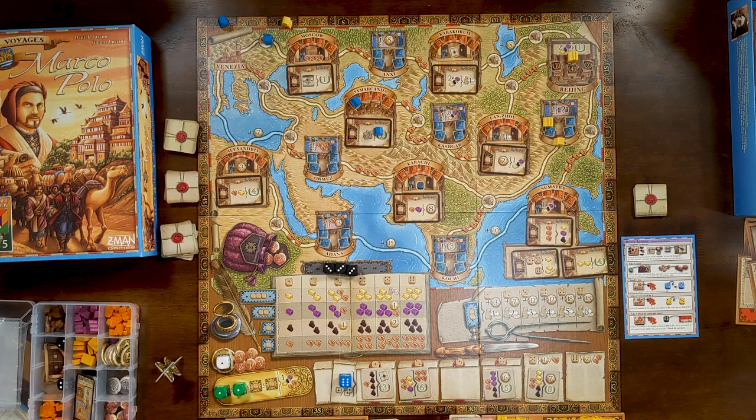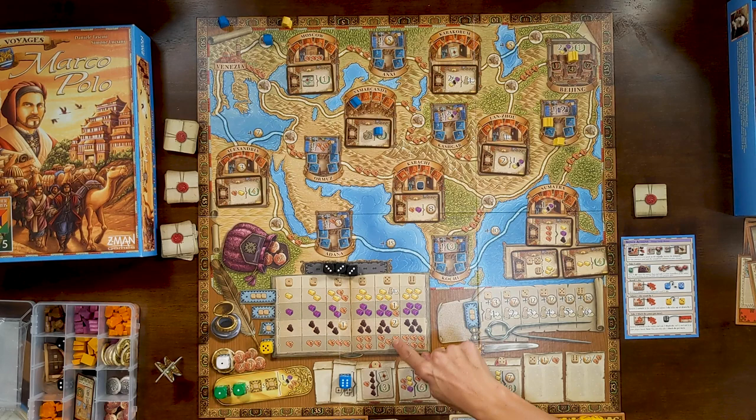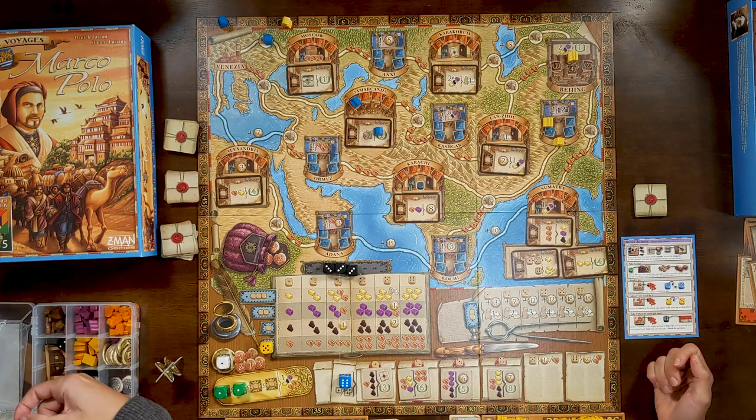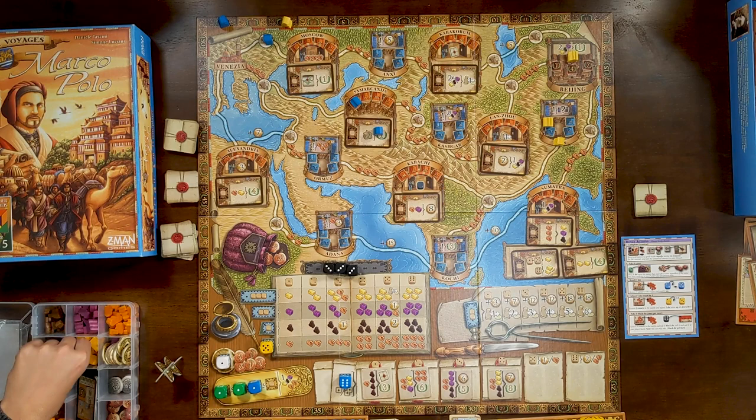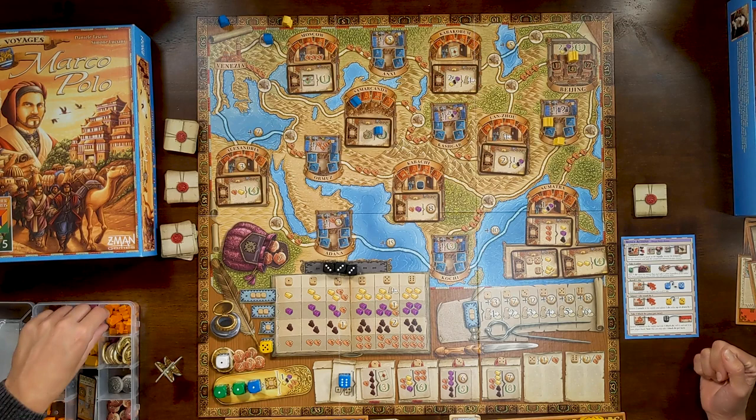It's expensive to use a six for contracts, but that contract is pretty good — it gives you a movement once you fulfill it. For my turn, I'm in a space for camels, so I'm going to take five camels. I'll put down a one die to gather some gold for my contracts — there's a gold and two more camels. I'll take a big three camel and throw one back in for change.